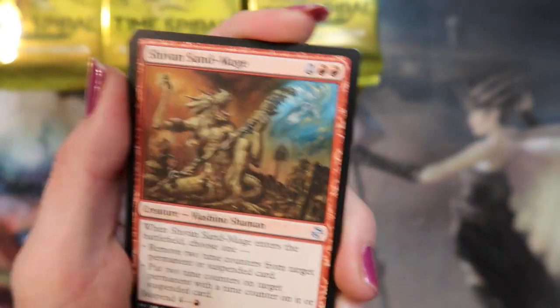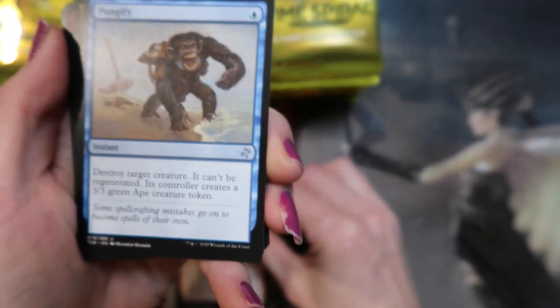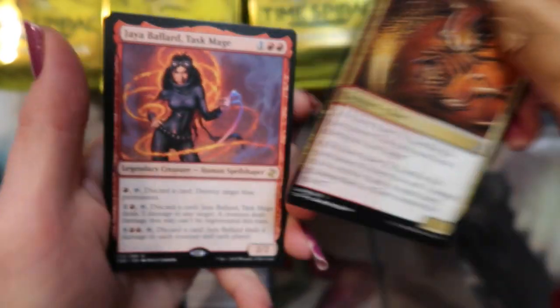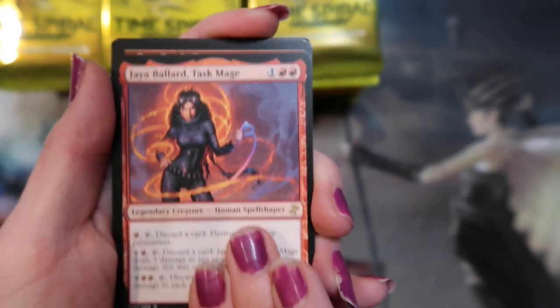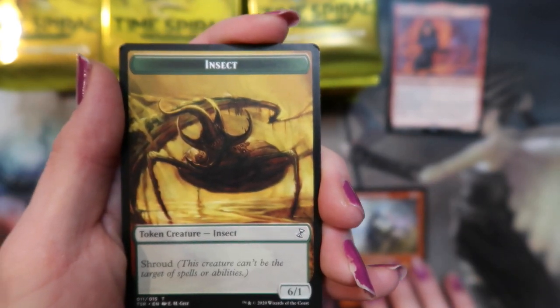All right, let's get past all the commons. A Shivan Sand Mage, Pongify, Cautery Sliver, and a Jaya Ballard Task Mage for the first rare, with the Dread Horde Arcanist and an insect token.